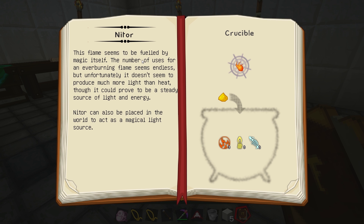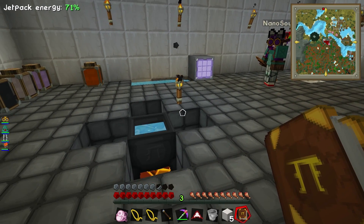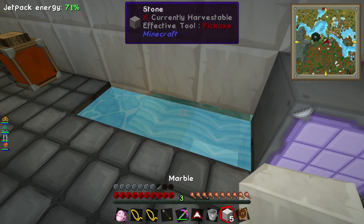This flame seems to be fueled by magic itself. The number of uses for a never-burning flame seems endless, unfortunately it doesn't seem to produce much light and heat, though it could prove to be a steady source of light and energy. So we need to chuck glowstone into the bowl — that was it! You could have just told me that, I didn't need to read that with my face.